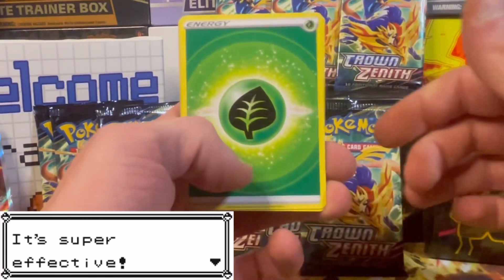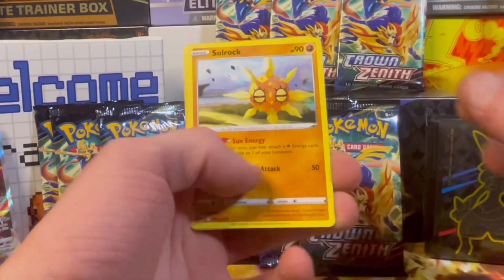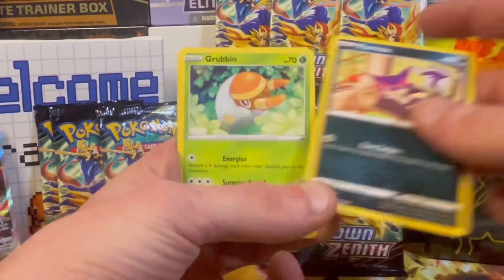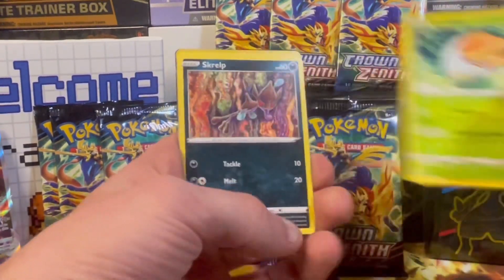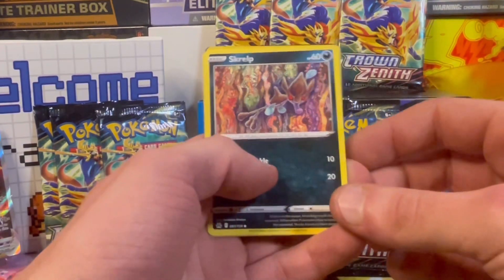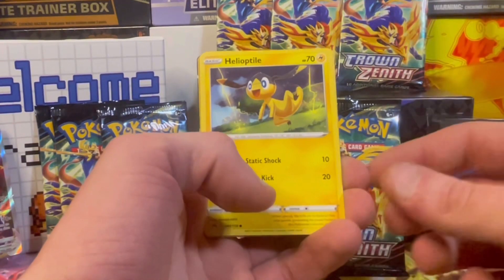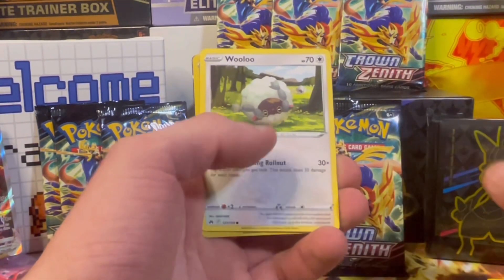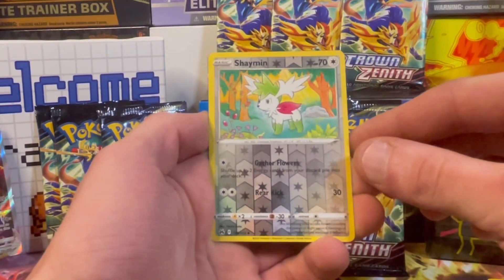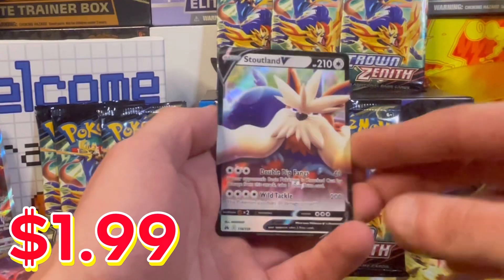And the grass — super effective! Lunatone, Solrock, we got the couple. Lost Vacuum, Purrloin, Grubbin — oh that artwork is sweet, pencil crayon style. We got Skrelp, Heliolisk — that's pretty cool.